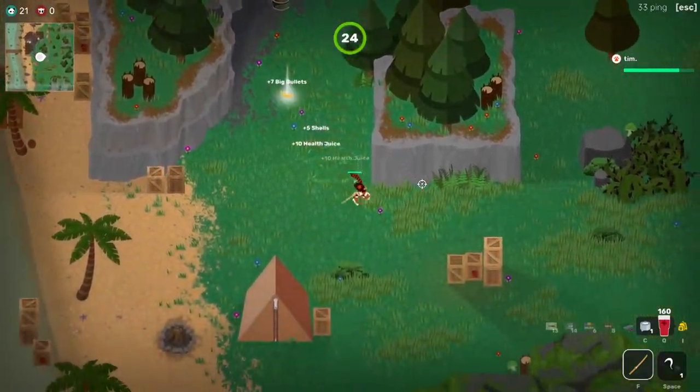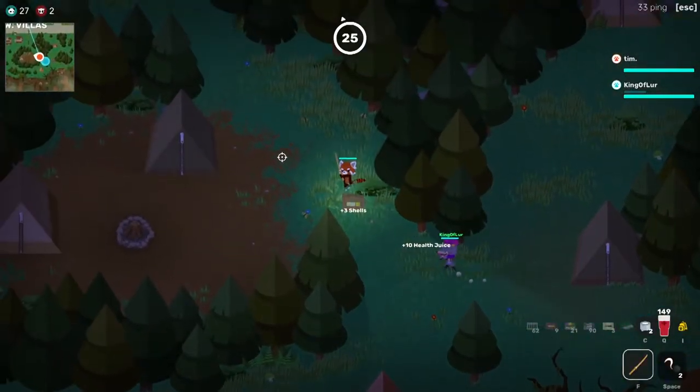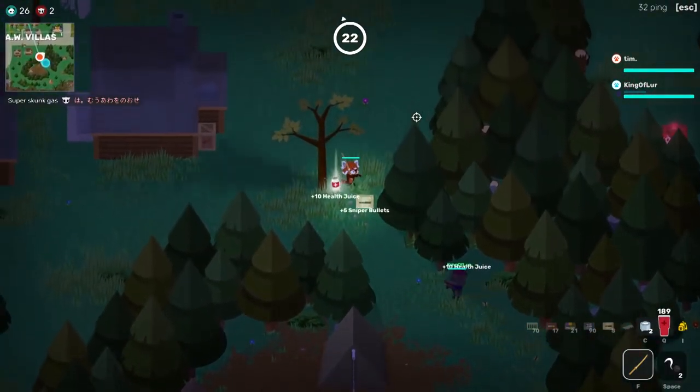The primary trait — cutting grass — makes the claw boots really valuable for collecting ammo, health, and bananas. In duos and squads, you can become an ammo generator for your allies if they follow your grass cutting path.